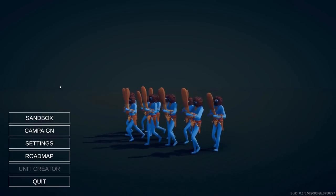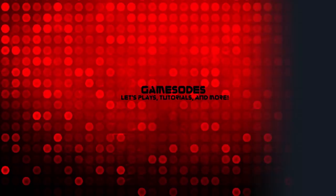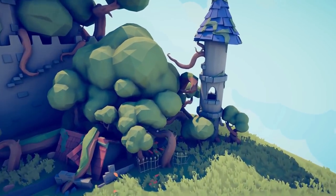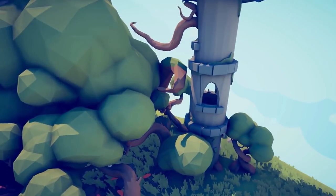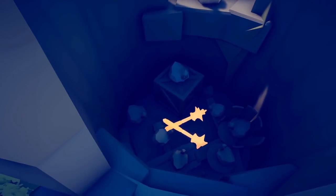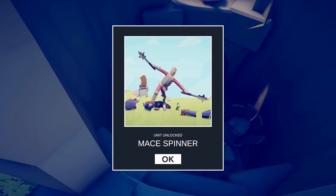For the second object that we need to find, we are going to head to Sandbox Medieval 2. We are going to go to the bottom right tower. Look at this little window that's open — none of the other towers have windows that you can get into, this is the only one. So we are going to sneak in here and find a weapon. There they are — the maces. The mace spinner is the other character unlocked.